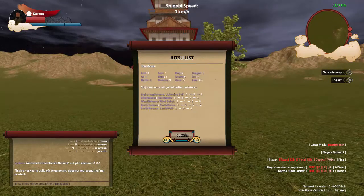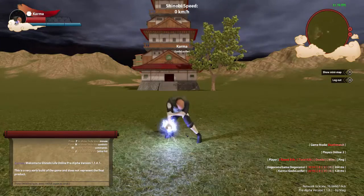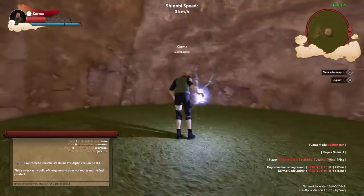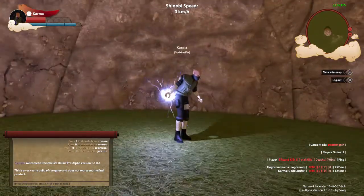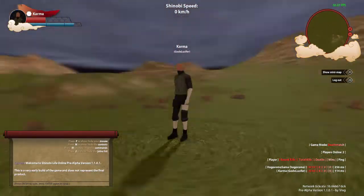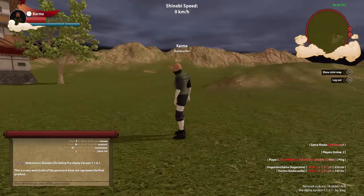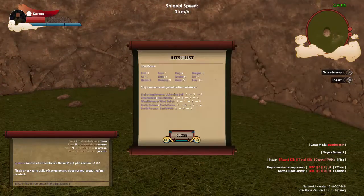Now let's look at this jutsu list. For example, to do a Lightning Release Lightning Ball, the input would be 3-9-8. Let me hit you with these hands — 3-9-8 — and that's how you do it. You see that? And if you want to collapse sand like Gaara or something, you know how dope that'd be? I can hear his hand signs but I don't see him. He did it again — anyway let's try out some of these other jutsus.